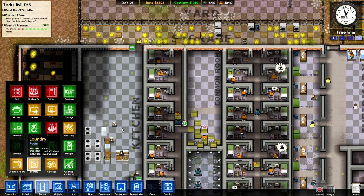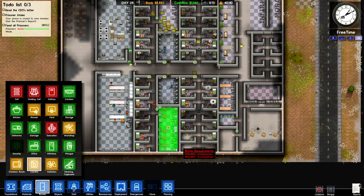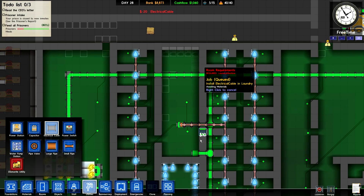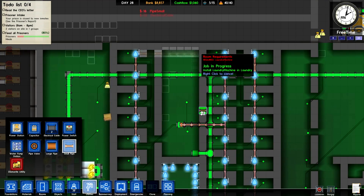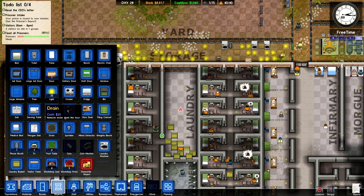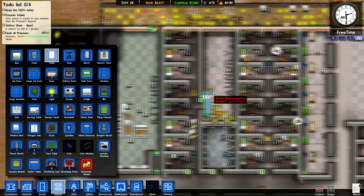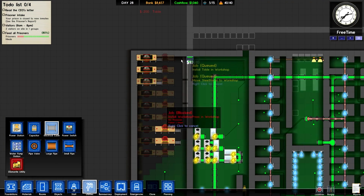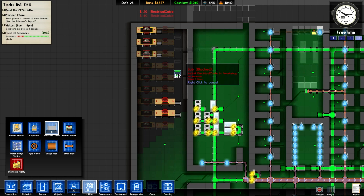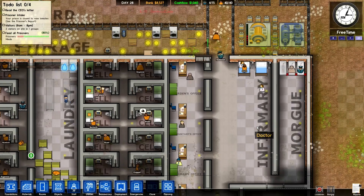Now that's done, we can change this into laundry right over here. Get rid of this, get rid of this, and get rid of this. Workshop — and as that's being processed, we go into our utilities and hook that up right there. We're going to give these guys tables too — a couple of tables. And we have to connect these doohickeys as well.